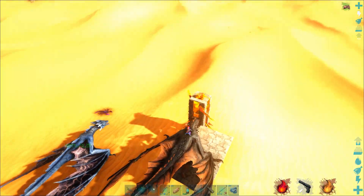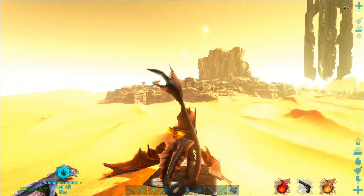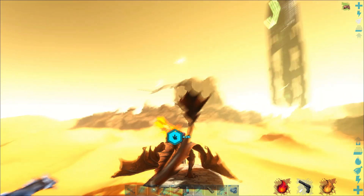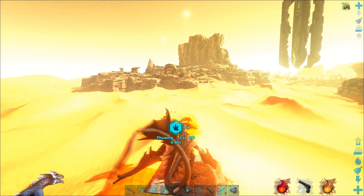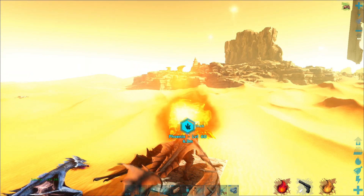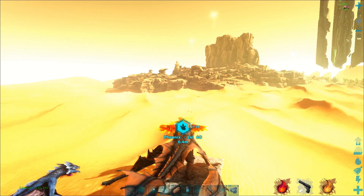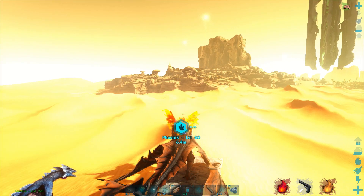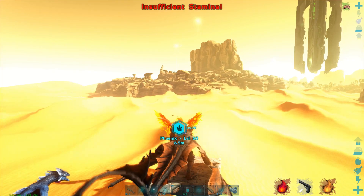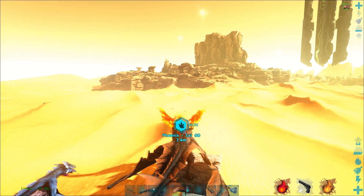I'm getting on my fire wyvern and we're going to start blasting this thing. At first I missed — there's a scorpion in the way — but I got it, okay! We just have to keep blasting until it's tamed, and I'm watching the taming tracker on the HUD. That tracker was added back in 2021. I've been playing this game since about six months after it launched in 2015 — it's my all-time favorite game, though I'm a bit upset about what they're doing with it.